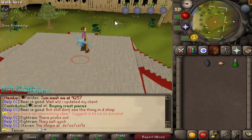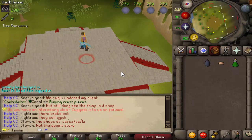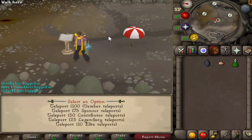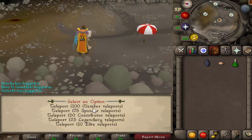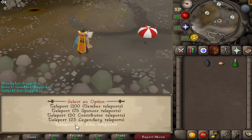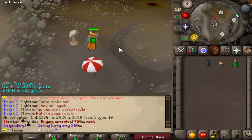For the donator boss, to get there: do coin, coin, rock — and then click the lectern. To spawn the boss, you need one of the following. You can see it scales based on what donator rank you are. If you have elite donator, it is the cheapest — each teleport is 10k.